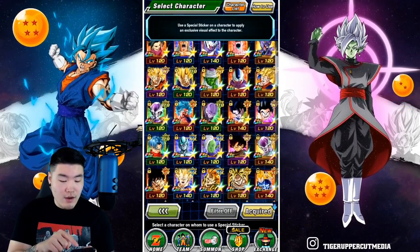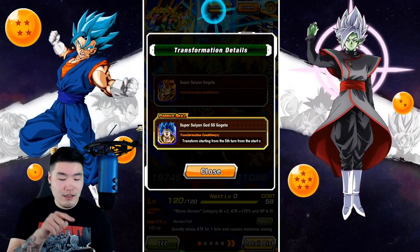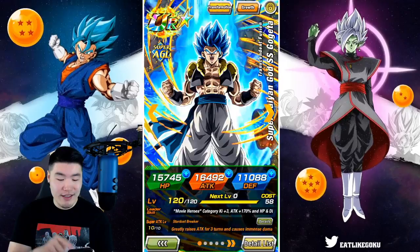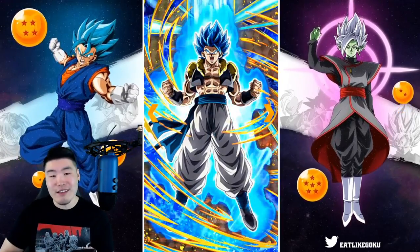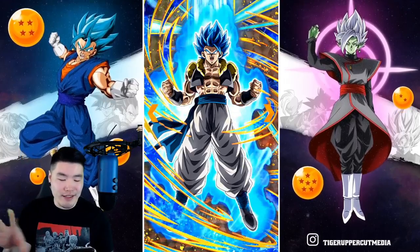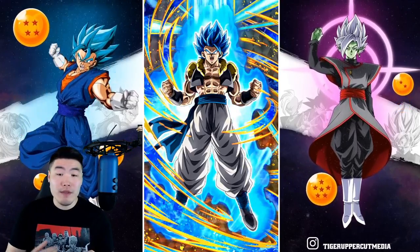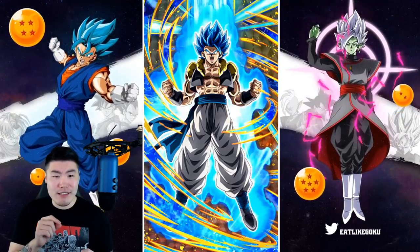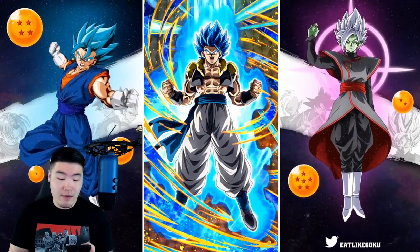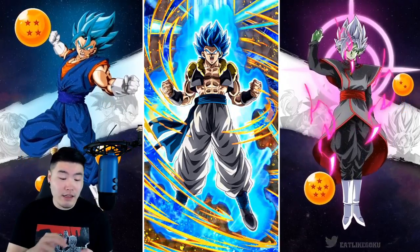Now the real question is, what does Super Saiyan Blue Gogeta look like? Here we go. That's decent. Same thing basically — just the swirl around him, and then we got the light and the aura. I think they could have done a little bit more with his blue aura, you know, made it a little bit more crazy. But it's clean. I'll give it that.